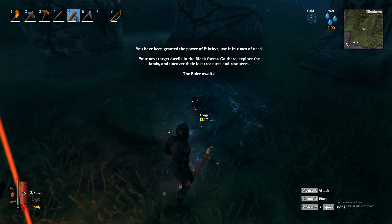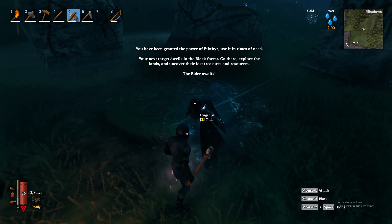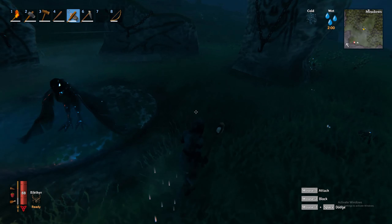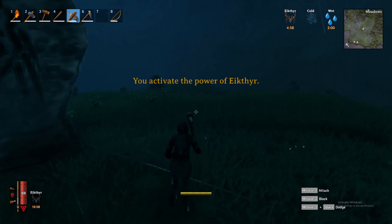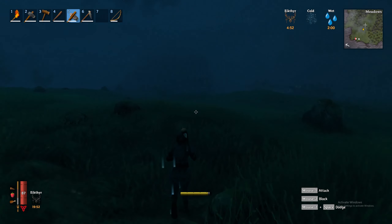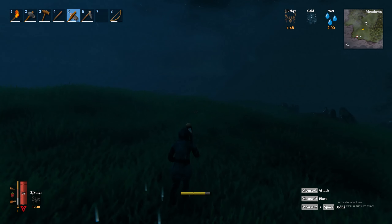"Your next target dwells in the Black Forest — go there, explore the lands and uncover their lost treasures and resources. The Elder awaits." Now to activate the power of Eikthyr, all you need to do is press F. You will activate the power with running speed and jumping, and this also has a cooldown timer of 20 minutes.